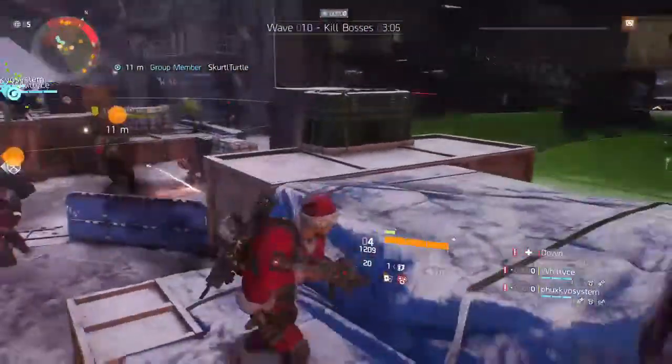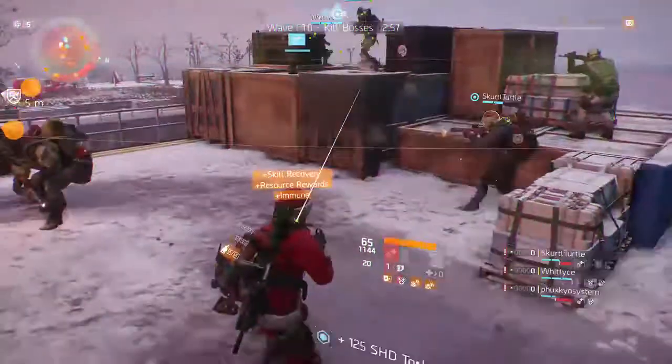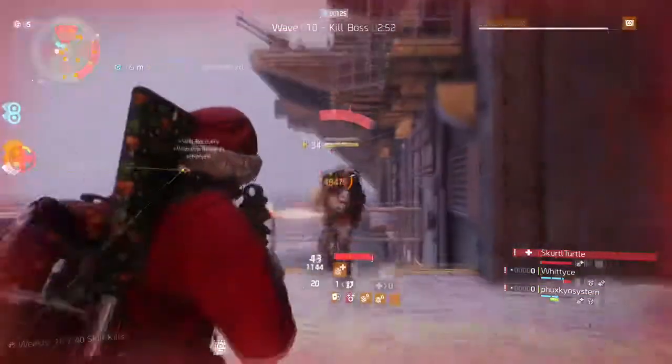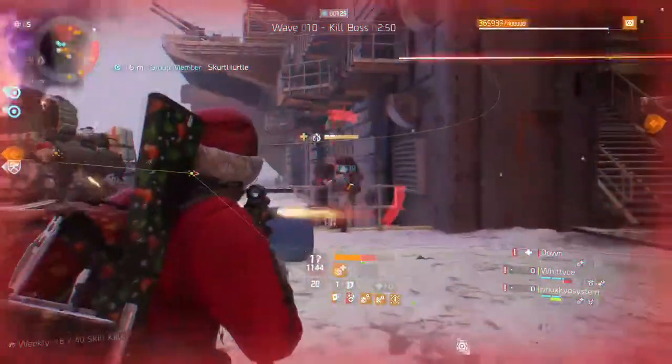The first method is the Resistance reward farm, which some of you may already know. As you can see, we're on Carrier Resistance right now. The way this farm works is you get into a team — hopefully with friends so you don't get bored — because doing it solo is going to be difficult. With friends you can also share loot between each other.